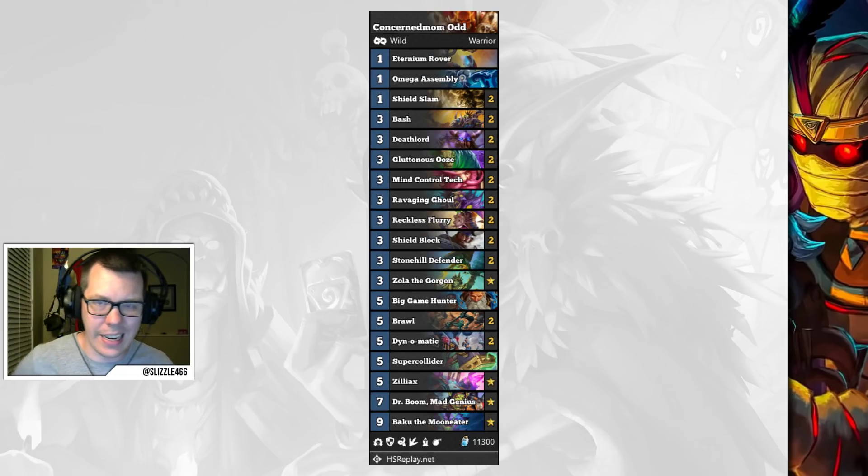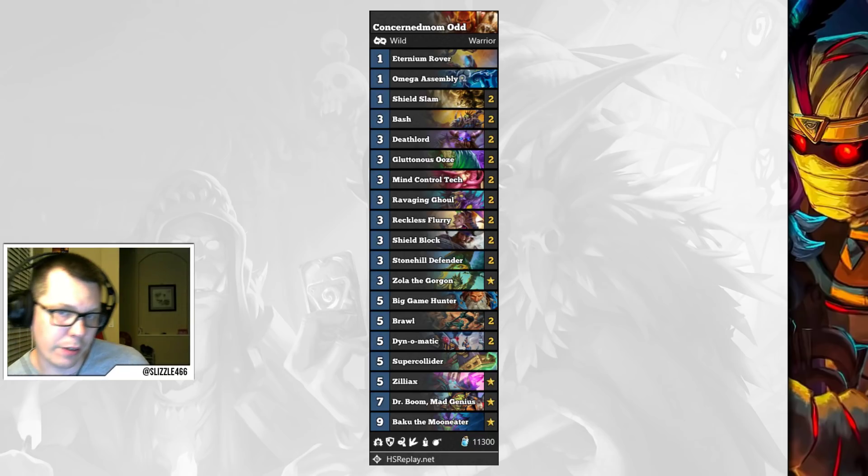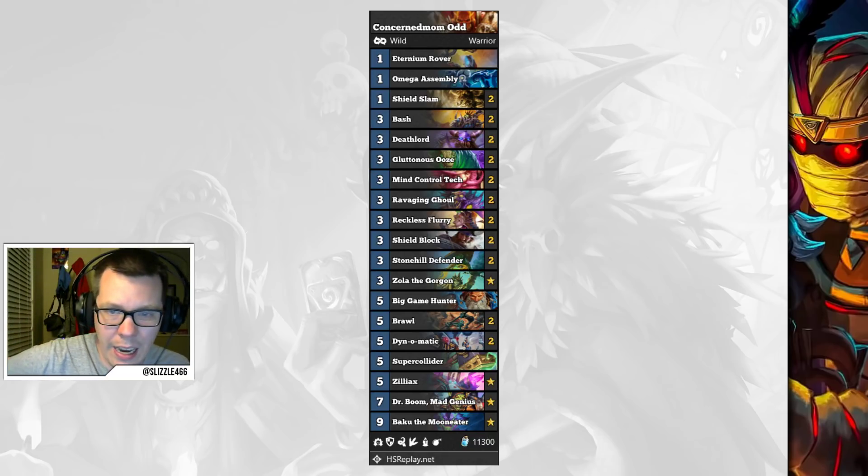If you want to rank up and tank up against aggression, Concerned Mom's Odd Warrior is also an excellent choice. Do keep in mind the Mind Control Tech is a tech card in the list — it's in there to deal with Darkest Hour Warlocks, Big Priests, and to a certain extent Even Shaman, though the deck is already favored against that archetype. If the Mind Control Techs aren't helping you, you might want to tech in the Cold Light Oracle and Brann Bronzebeard combo instead.